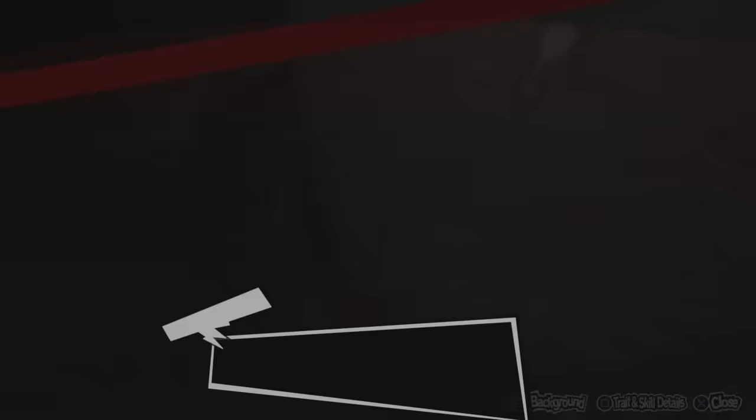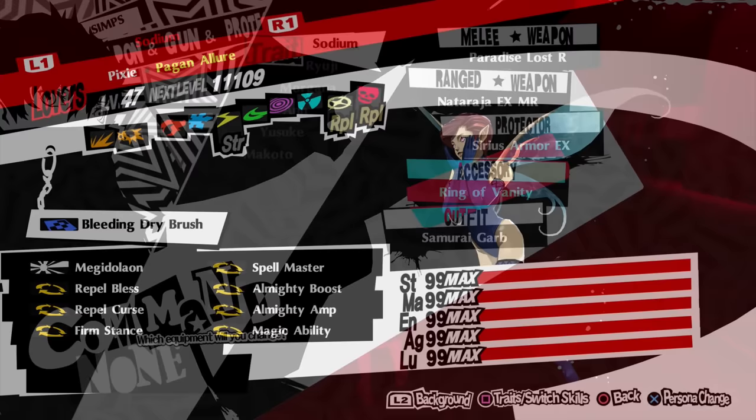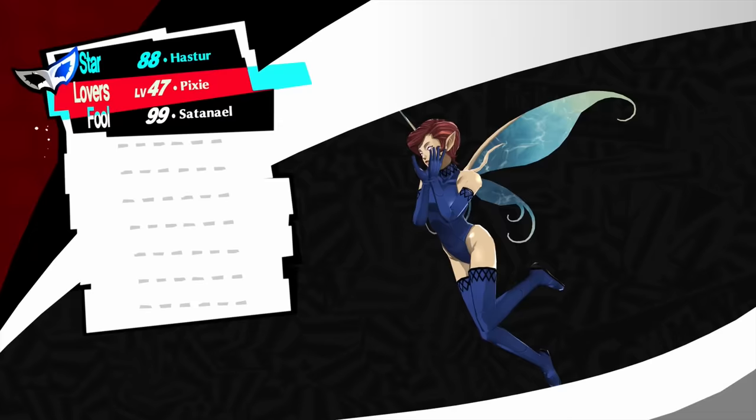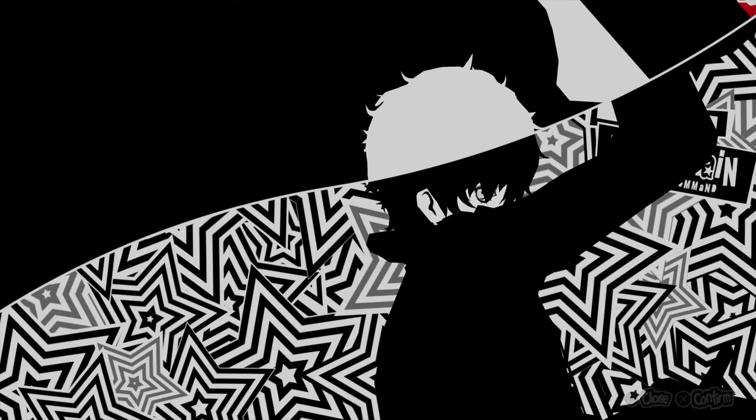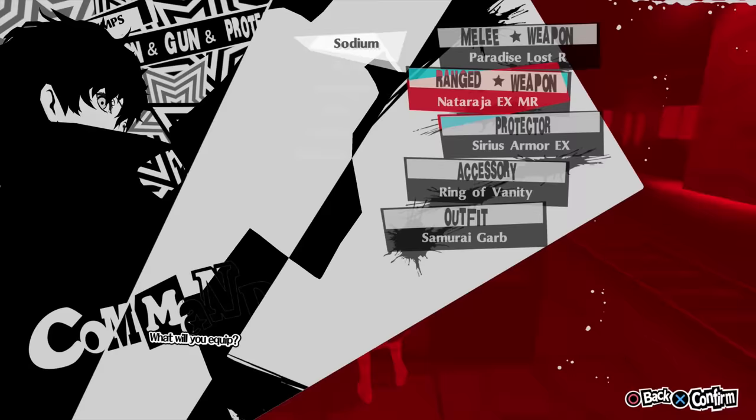I want to give a thanks to Nathan who suggested on my community wall that if I equip the wheel seat accessory from the second palace, I can cover up my gun weakness — which is beautiful. My Pixie has since been updated with a build I'm happy with. I added Repel Bless and Repel Curse because I just don't want to get killed by the Reaper's insta-kills.